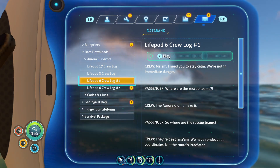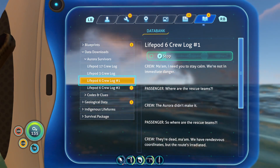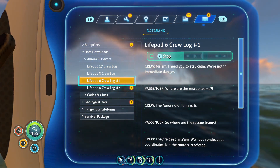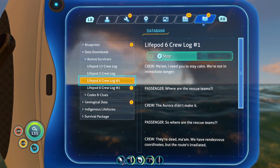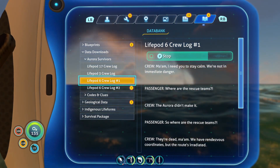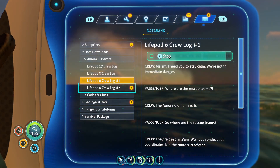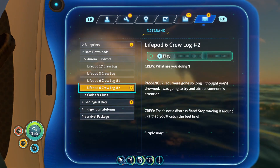Ma'am, I need you to stay calm — we're not in immediate danger. Where are the rescue teams? The Aurora didn't make it. So where are the rescue teams? They're dead, ma'am. We have rendezvous coordinates but the routes are radiated. I'm head of human resources — this is not my expertise. But the PDA says if we can find some lead we can make radiation suits. I'm not setting foot outside this life pod without proper protection.